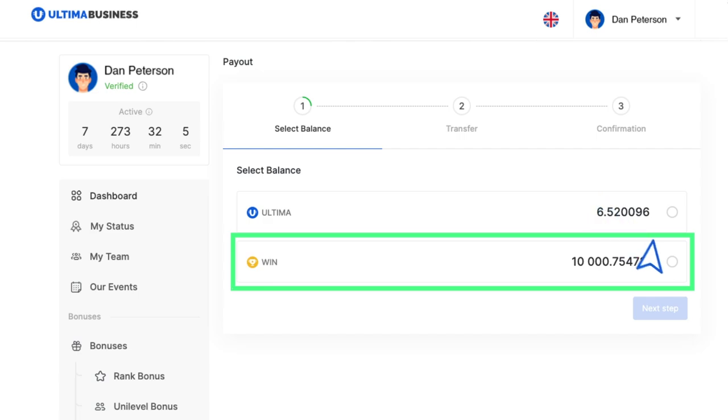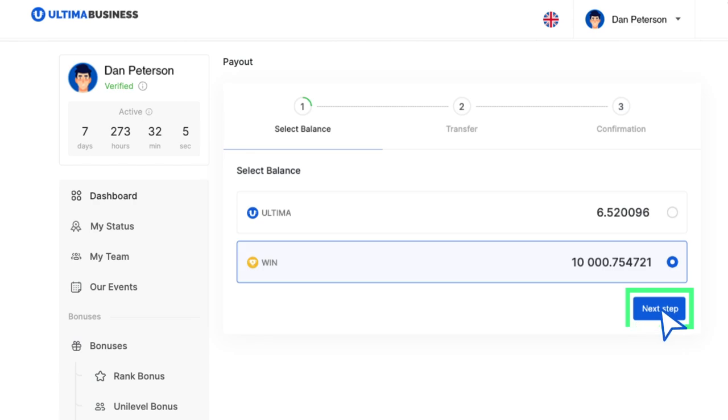in the Payout section, choose the balance from which you wish to withdraw tokens. Once selected, click Next Step.